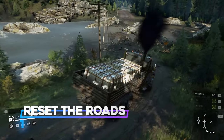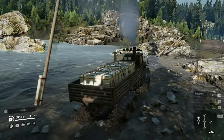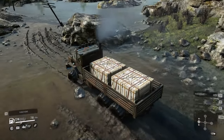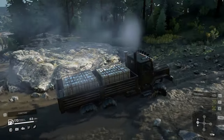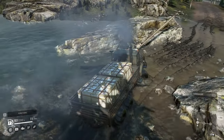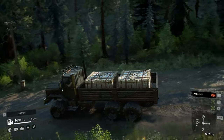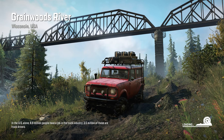Number 1: you can reset all the roads in a map by simply going to another map or region and coming back. Every time you drive over a muddy or snowy road you ruin it a bit, so each pass you spend more time crawling in mud. By resetting the map you drive over nice fresh mud and spend less time getting stuck. Going to another map takes less than a minute — just fast travel to a garage in another map and come back.